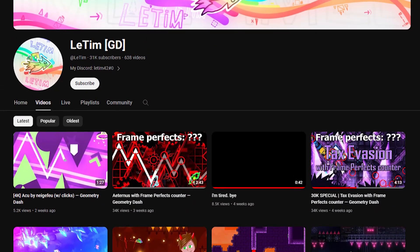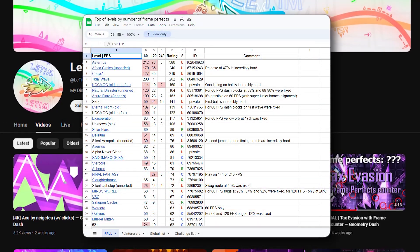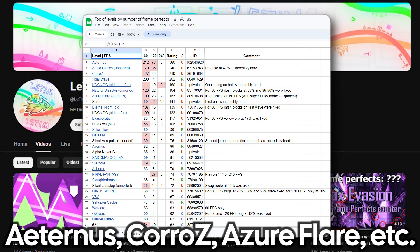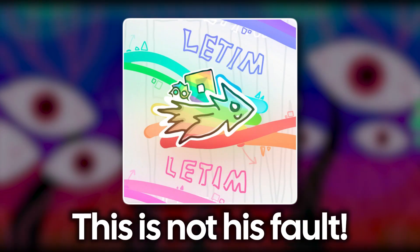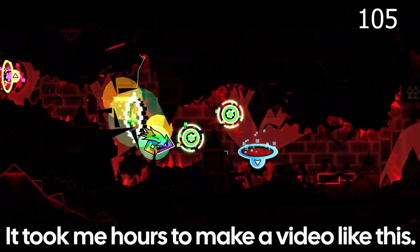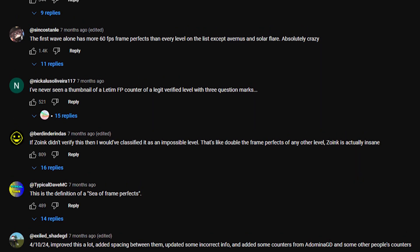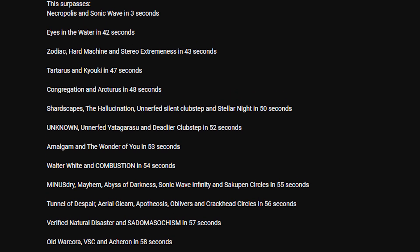Luckily for them, a YouTuber known as Latim had already made tons of videos going over how many frame perfects different levels have, even making a list of them. With the list also featuring unverified and impossible levels, people could see how hard they actually are compared to the current levels on the demon list. And before I explain why this method of measuring difficulty is extremely inaccurate, I want to emphasize that Latim is not at fault for this occurring. Yes, he made the videos and the list, but he understands himself that this should not be used for quantifying difficulty. It actually takes a lot of effort to make these videos, and his work should definitely be supported. The problem at hand sprung up from the people who misinterpret the video. It's very understandable that some would want to use this data to determine level difficulty, and it seems like a good method at first glance.